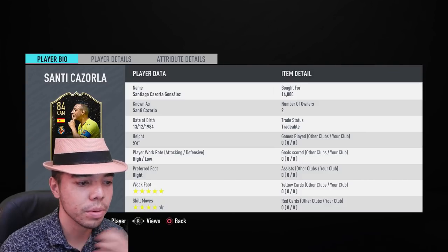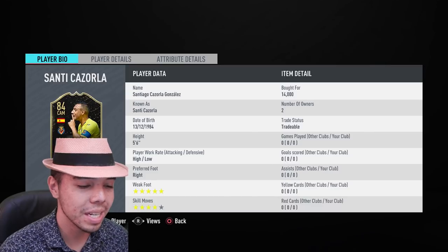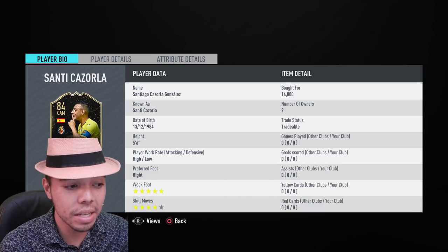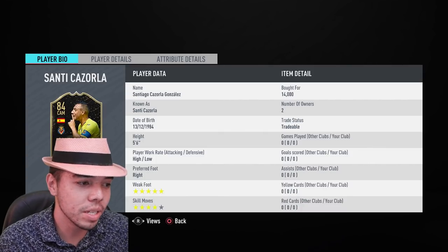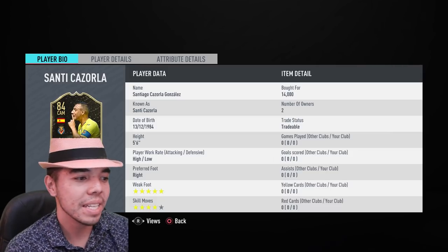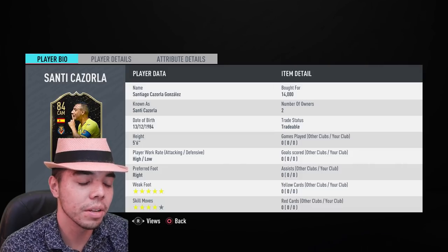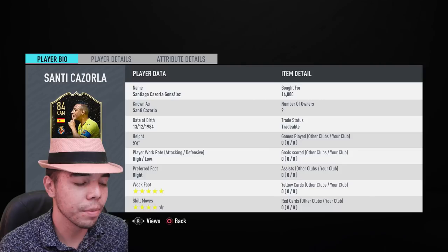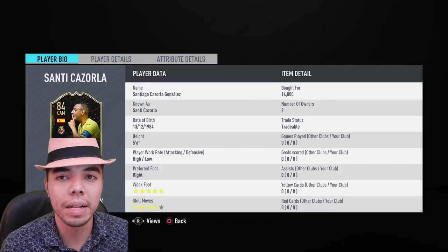He's high-low work rates, 5'6", 5-star weak foot, 4-star skill moves, 14k. I sniped him — kind of, he's like 14.5. It's an interesting card, and that's the only reason I'm reviewing it. There are probably better CAMs you could get, but he's an inform, so he's not going to drop to some crazy low price. Most he'll drop to is around 10.5k, and you can discard him. So really I'm only investing 3.5k and can get rid of him at any time.